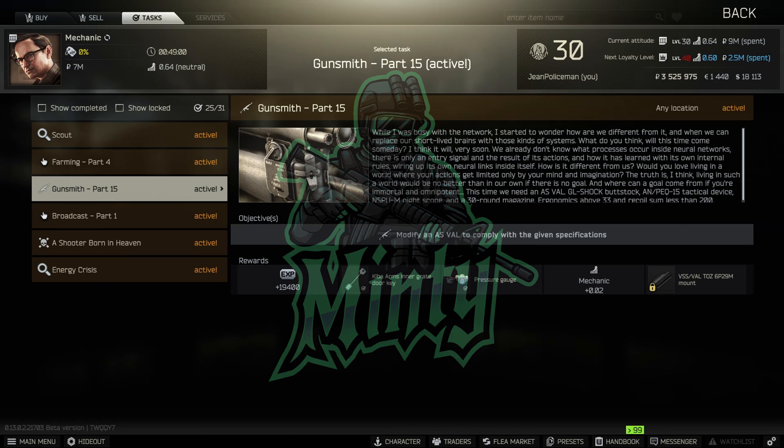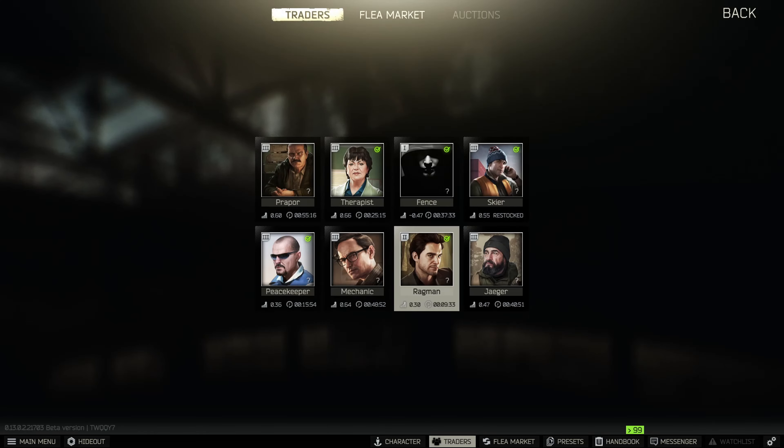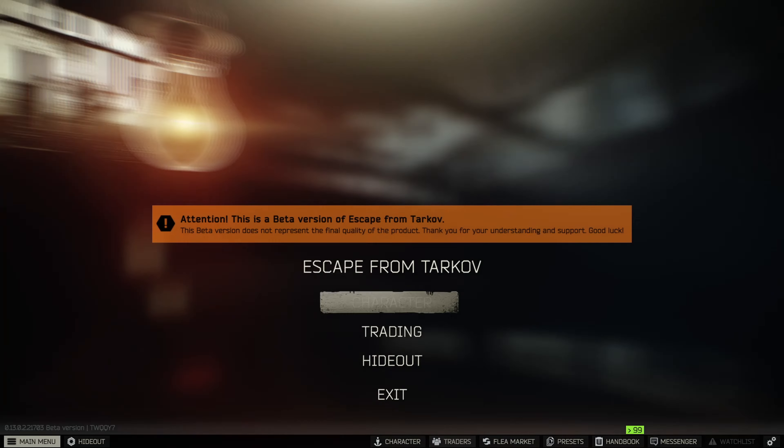We're gonna be doing Gunsmith Part 15 - modify an AS Val. This one's pretty easy for the most part. A couple of the parts are a little pricey, but other than that it's not too bad.